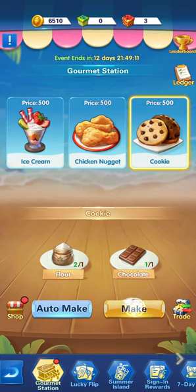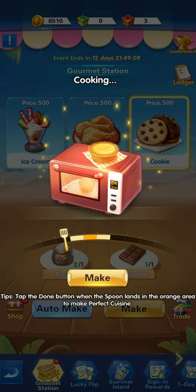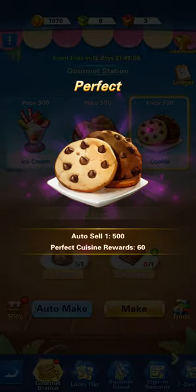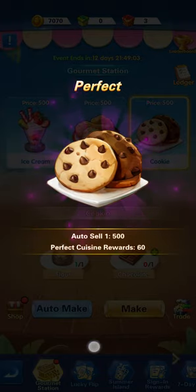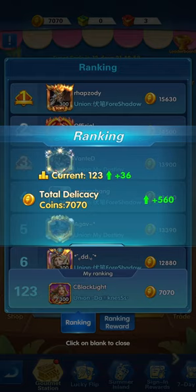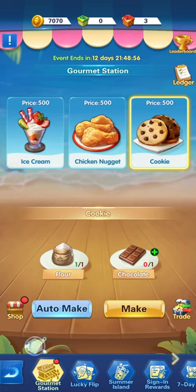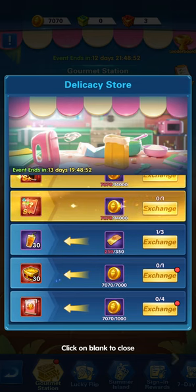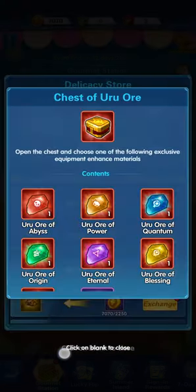Now we have two ingredients and can make another one. Press it perfectly in the yellow section — we got the perfect cuisine reward: 60 plus the 500. That takes us directly in the ranking to 123.